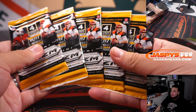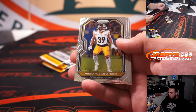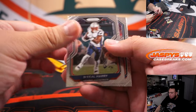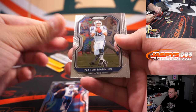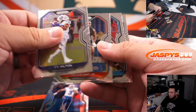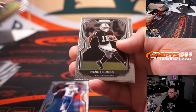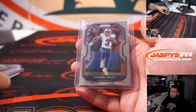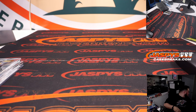So five retail packs. There we are. Minka. Gabriel Davis, rookie. Maybe nothing crazy here. Henry Ruggs. There you go — just a Gabriel Davis, maybe.